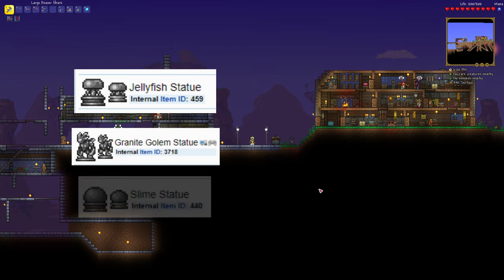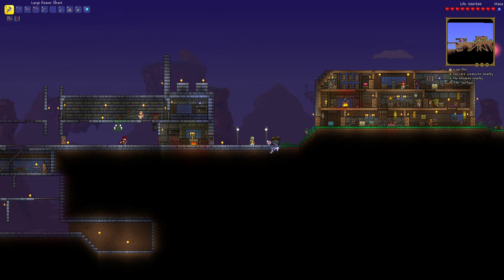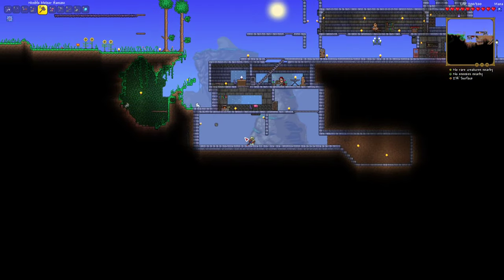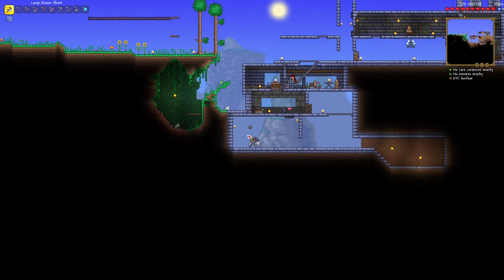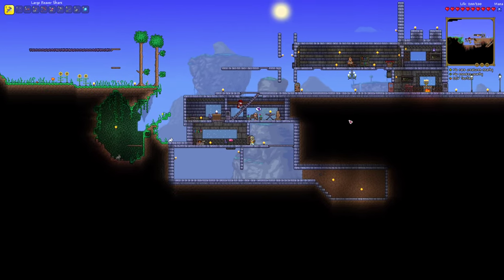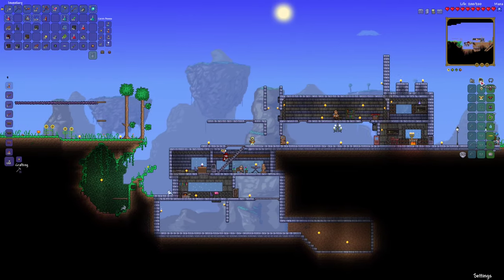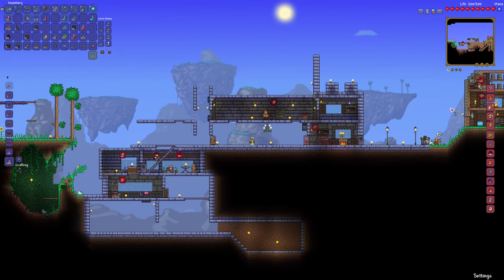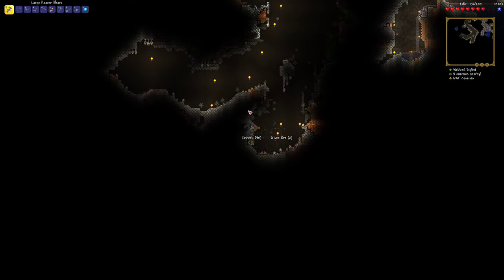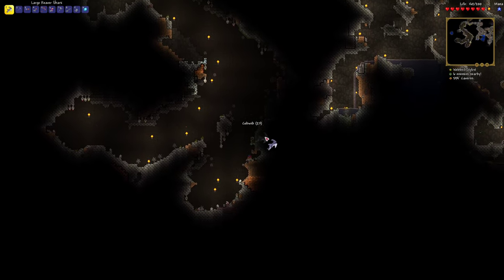Try to get a slime statue too if you can. If you don't know where these statues are found, they are mostly found in underground houses or in the dungeon. I've actually made a dungeon-like prison underneath my glorious castle. You can see the reception area up there and a nice discussion room. We'll finish it soon, I guess. Alright, here we are in the spider biome.